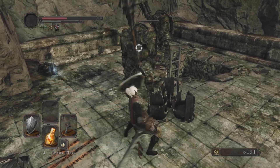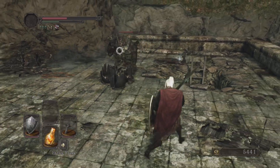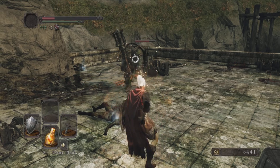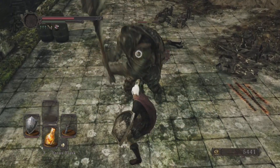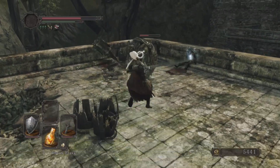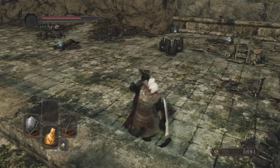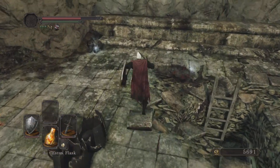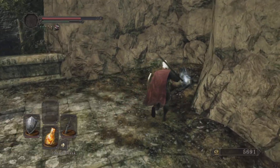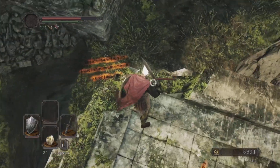With that combo he's down, we can freely take out this guy here. You can see just how damaging these guys can be. Three of them down. We have a whip — he dropped his helmet, a human effigy, a bastard sword which is very similar to what we've got, and some souls.